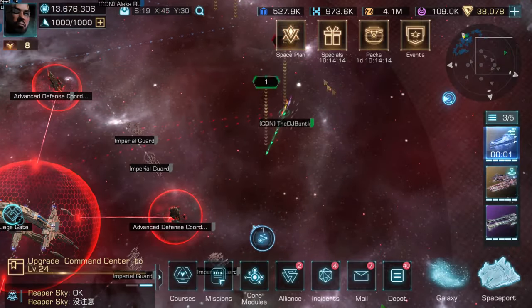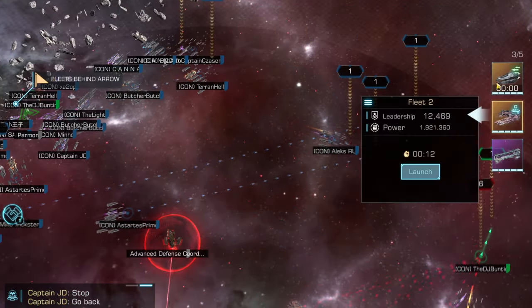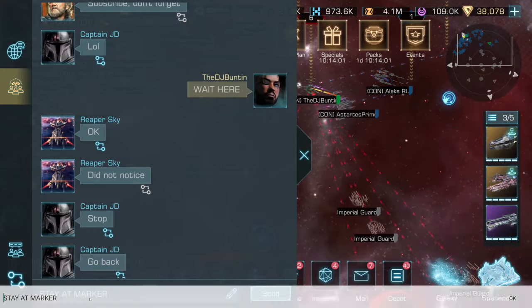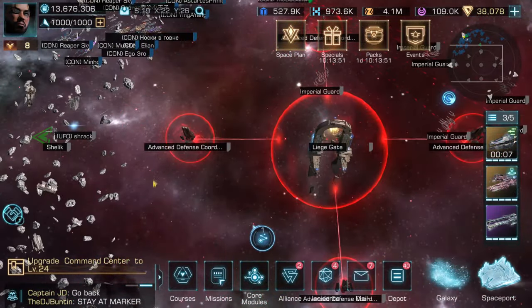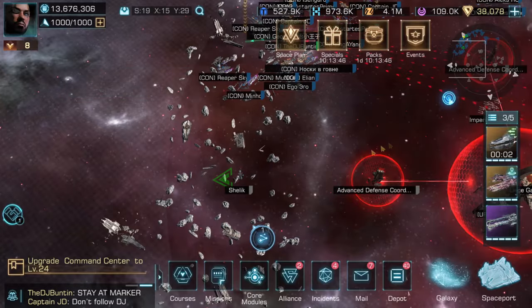So how do you do it? You can see here someone goes in a little bit too close to the guards. What you want to do is make sure you're behind the green arrows — just like every other fortress event, you want to stay behind the green arrows so the guards don't aggro on you.